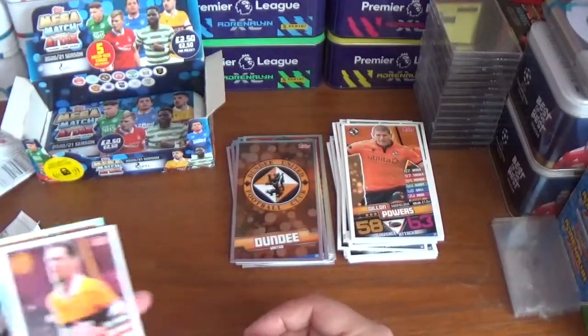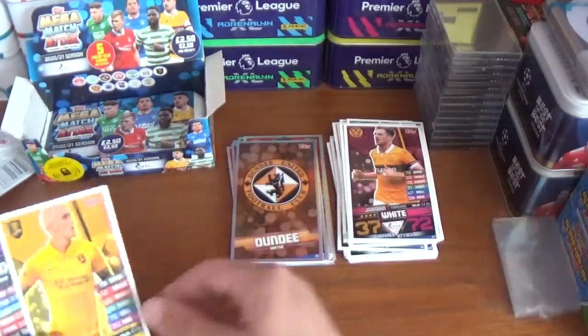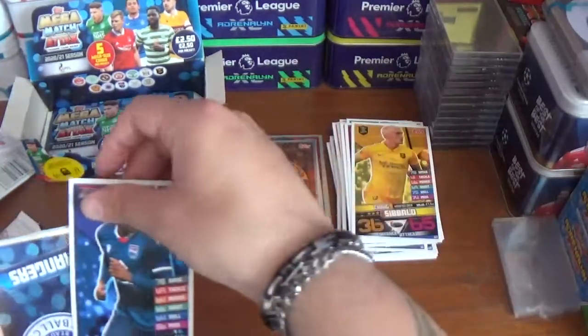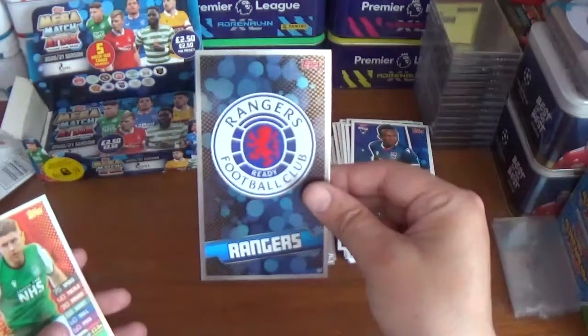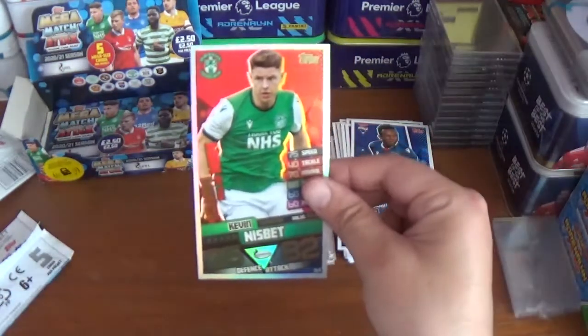Pack thirteen: Jordan White of Motherwell, Craig Sibbald of Livingston, Regan Charles-Cook of Ross County. The inserts are a Rangers logo and a Man of the Match for Hibernian's Kevin Nisbet.